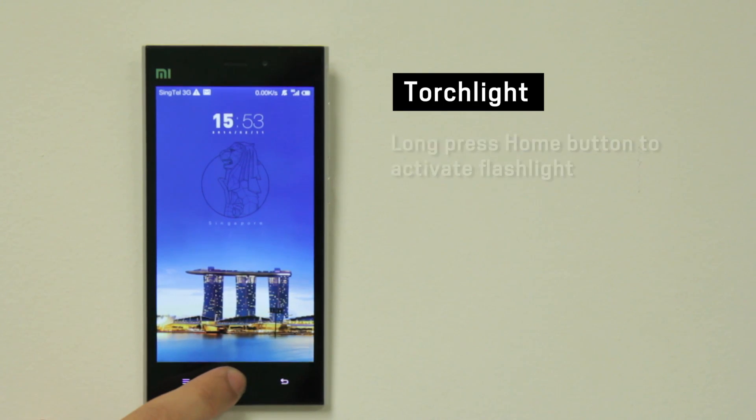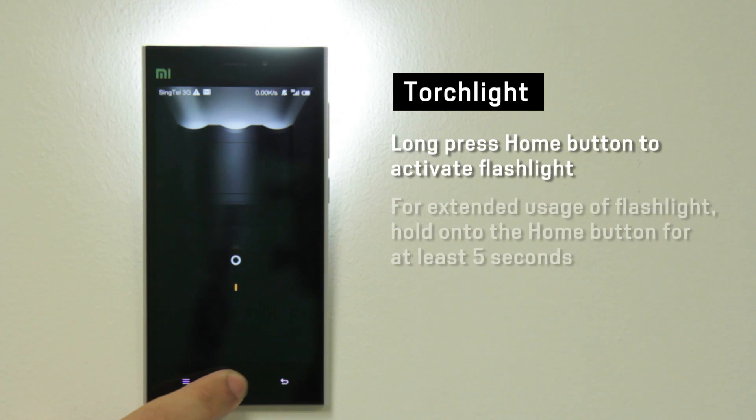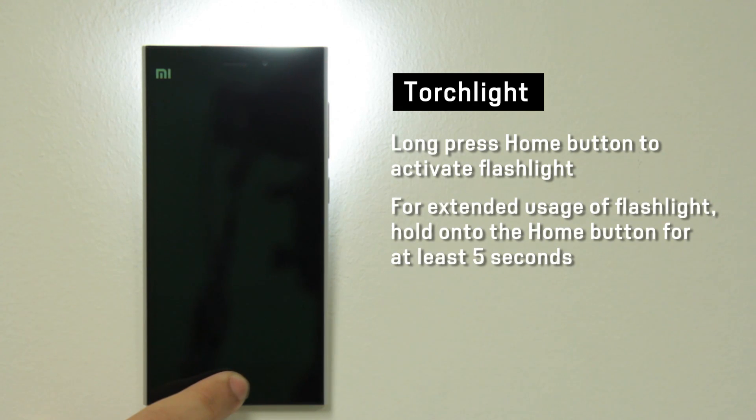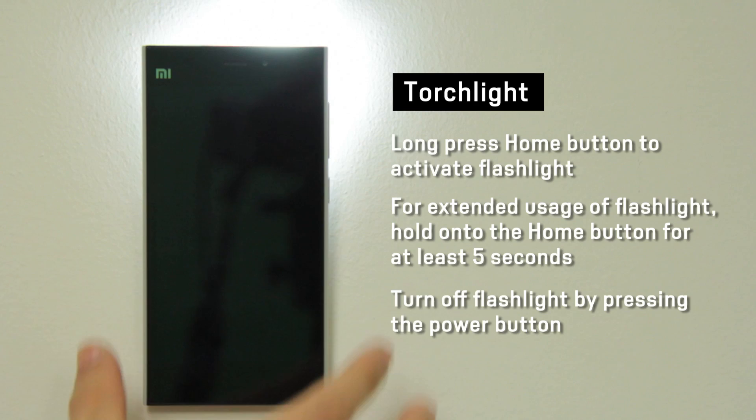To activate the flashlight, long press on the home button. For extended usage of the flashlight, hold on to the home button for at least five seconds. To turn off the flashlight, press the power button.